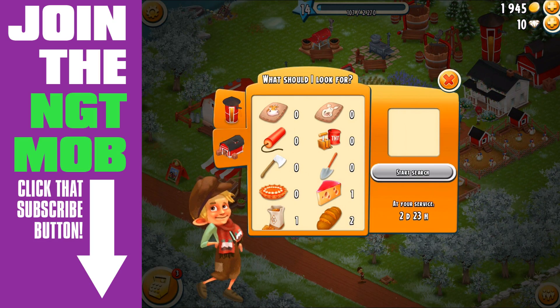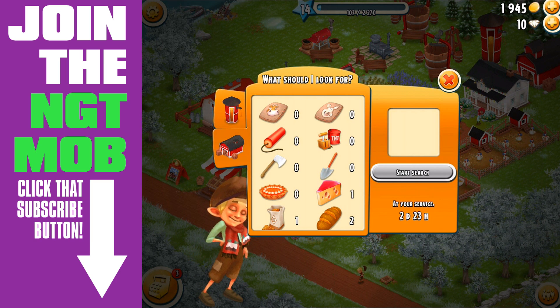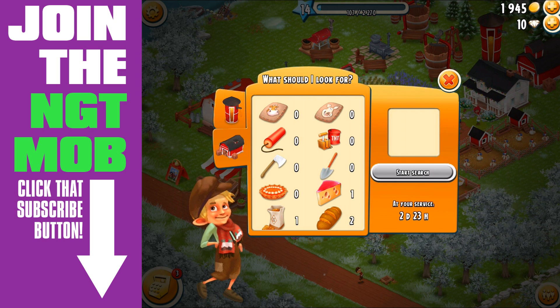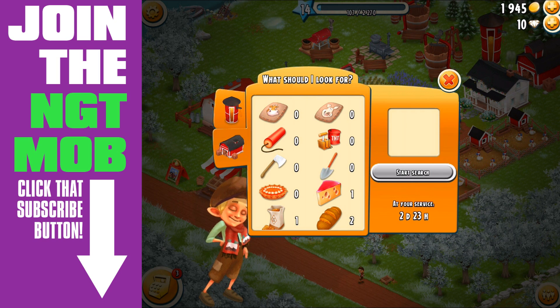One important thing to note: he is only free the first time you unlock him at level 14, and he's free for just three days. I didn't know that - he doesn't tell you. You only find out after those three days are over, and then all of a sudden it's like, 'Hey, you have to hire me using diamonds if you want to rehire me.'